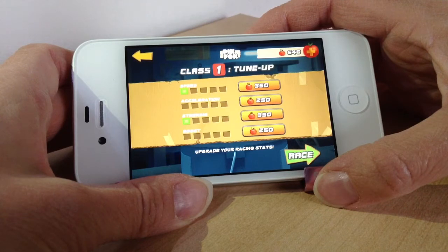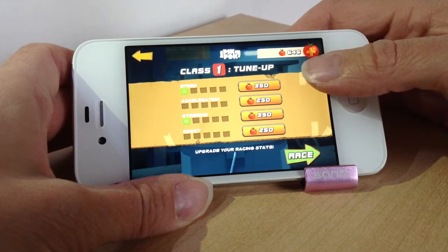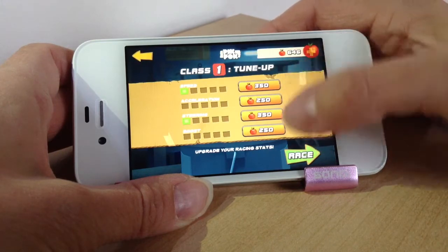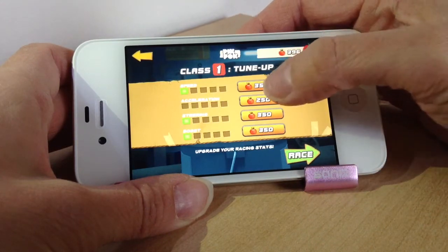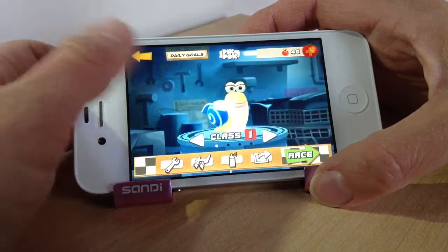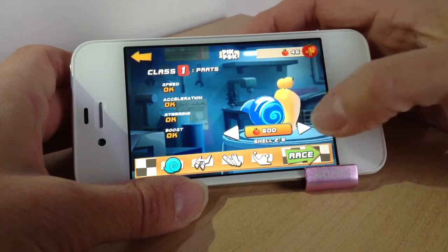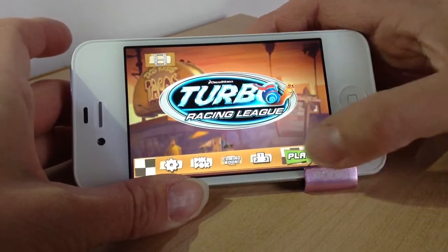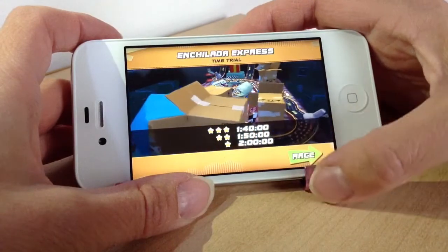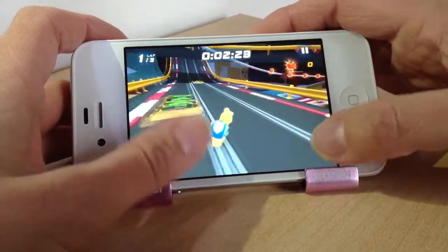You can upgrade your snail to improve speed, acceleration, steering and boost. To do this you use tomatoes — you collect tomatoes as you play and race. At the moment I've got 646 tomatoes and you can use them to purchase upgrades for boost and speed. You can also improve the parts — you can see what I'm equipped with at the moment, and there are different ones you can equip as well. It's going to cost you tomatoes, which makes a change from coins.